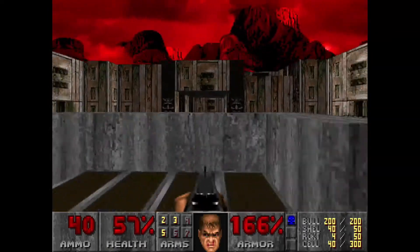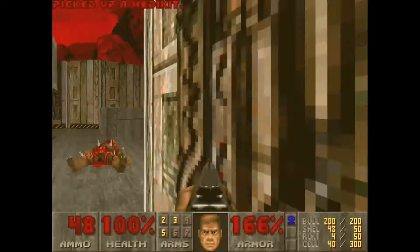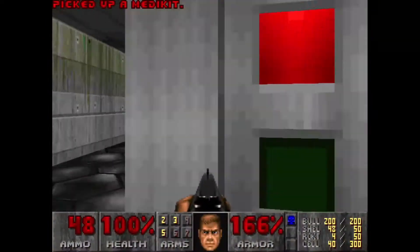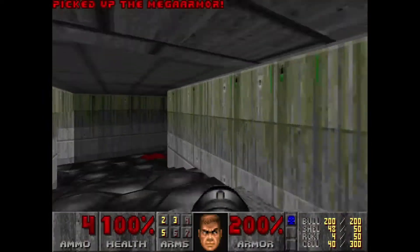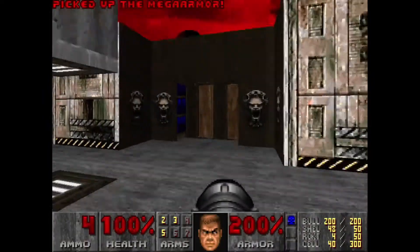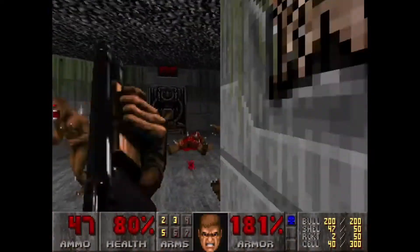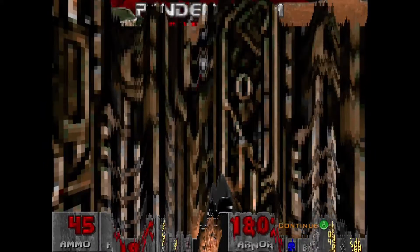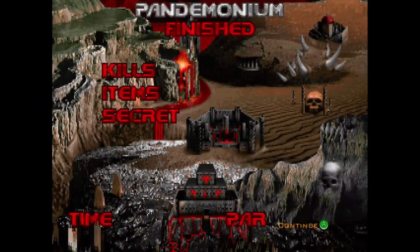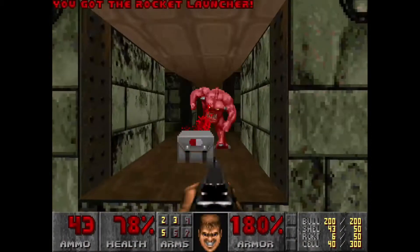I step up on this platform in hopes of health because I'm only at 57, and I want to have more health for this next part because there are loads of enemies. I forgot I had the rocket launcher, but I only had four rockets and wanted to save them. Then I figured — what am I saving them for? Rockets are the way to go in that final room, not the shotgun, because all the enemies you kill will respawn, and you'll die from the enemies behind you.